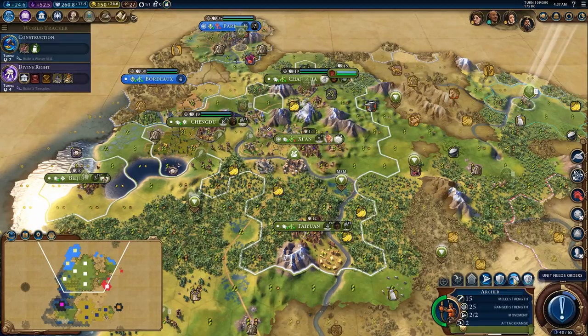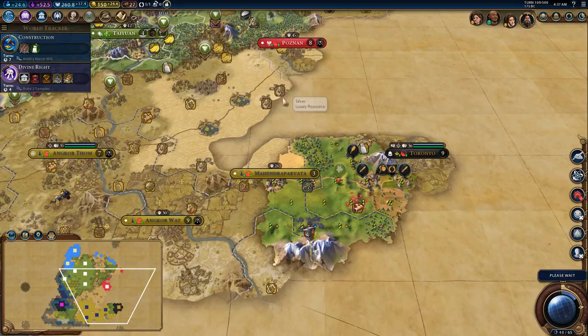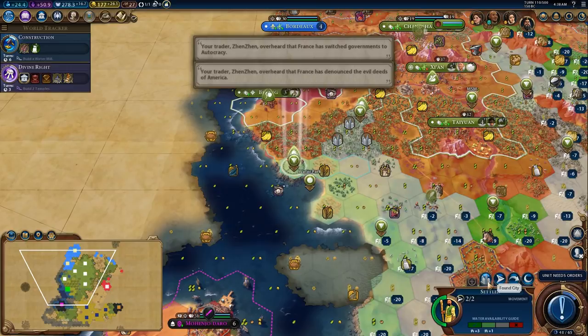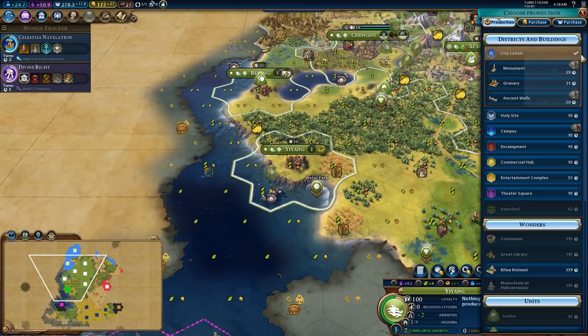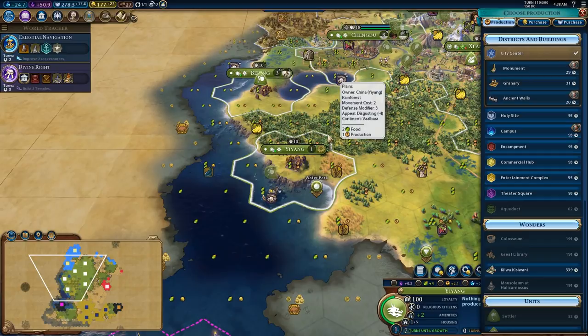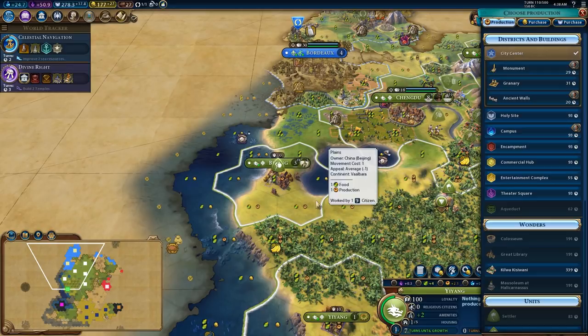These guys are on guard duty, moving out to make sure Poland doesn't do anything sneaky. We're going to improve this because we want the boost for celestial navigation — I'm going to prioritize that. I want to build harbors in these coastal cities because I don't want to use up land tiles for commercial hubs, and I still want to get trade routes since they're useful for international trading to get extra tourism. So I think we just go monument here — I want the borders to grow, really. That's the logic.